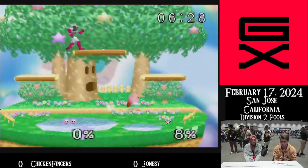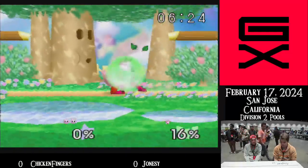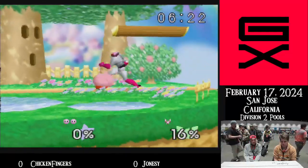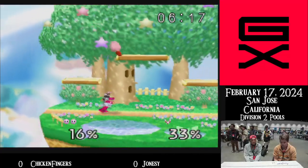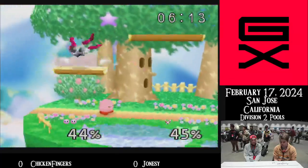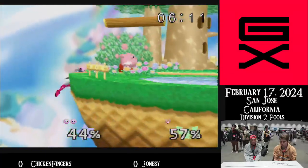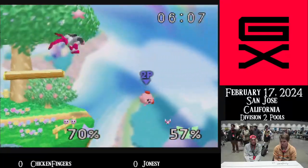Kirby went too far down on that one — didn't need to. Falcon can do this, needs a good combo going. Trying to stay on top plat for some reason. Shield break — oh no, that was a forward smash a little too late. Got him. First one. Nice D-air. Down smash — that's a new one.